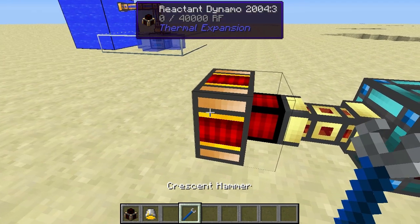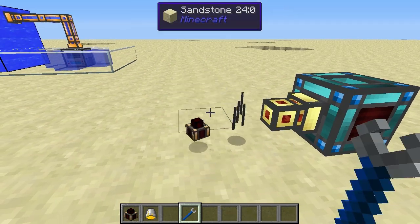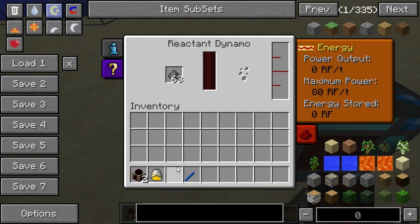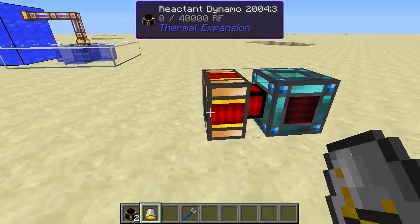You can remove this block using a crescent hammer by holding shift and right-clicking it. You can place it back, for example, right next to the resonant energy cell, put the gunpowder in there and some energized glowstone, and there we go — it's running again.